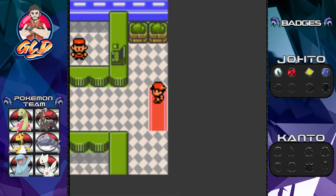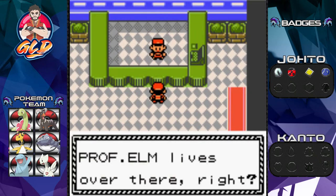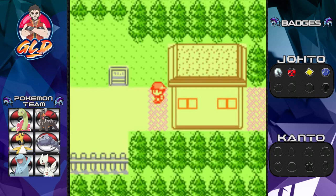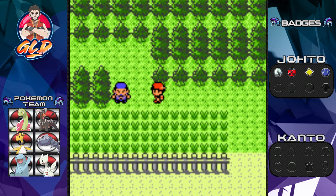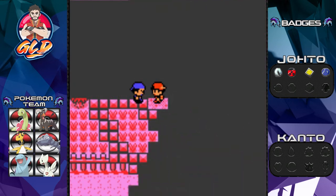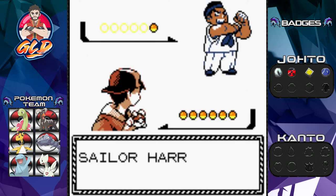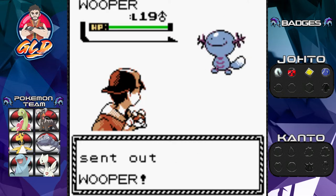Here we're going into the next route. Yes, I am from New Bark Town — Professor Elm lives right there. Here we are guys, Route 38. There's a lot of stuff you can actually find here including trainers. One NPC says he's been over the sea so he knows about all sorts of Pokemon.